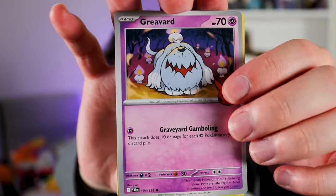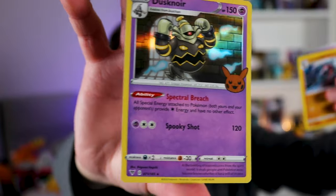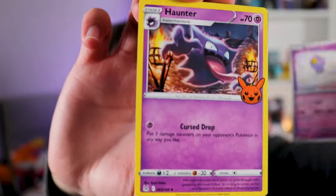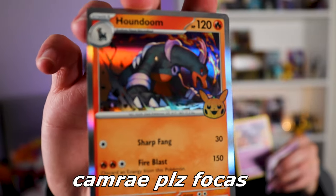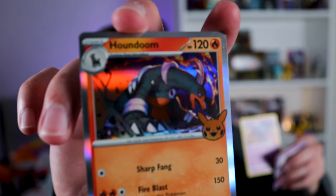Next pack — Houndstone, Greavard, Lichen Rock, and then Dusknoir. Another cool one. Again the art is kind of weird but I don't mind it. We got Drifloon, nice. Haunter, nice. And then that Houndour — silver border, really nice. Right there, you can see it. Very cool card.